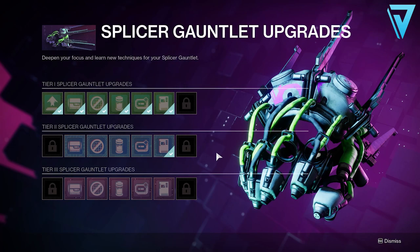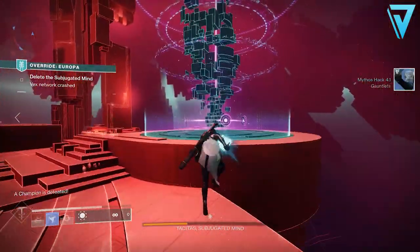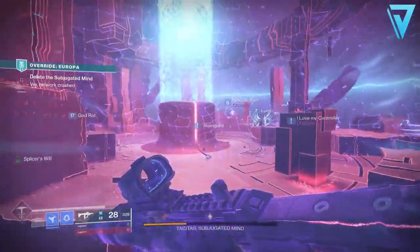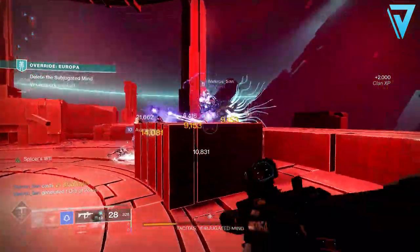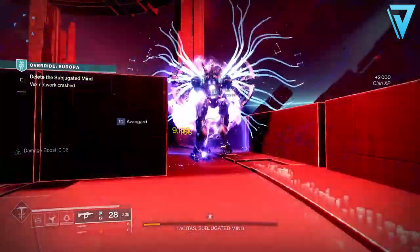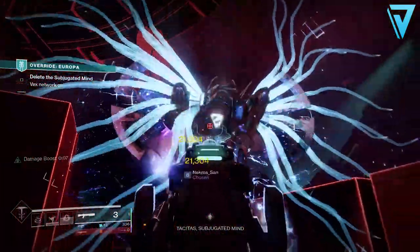To start off, we're going to kick off with decrypted data. This is key to upgrading your Splicer Gauntlet but also focusing the Humble Engrams for the season. Please be aware that both the Humble Engrams and the Splicer Gauntlet use the same currency, so be sure to hold off focusing any Humble Engrams until you've fully upgraded your Splicer Gauntlet, because if you do focus Humble Engrams it takes you a lot longer to unlock some of the best upgrades.